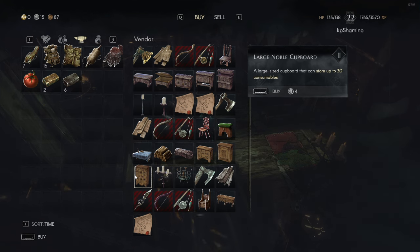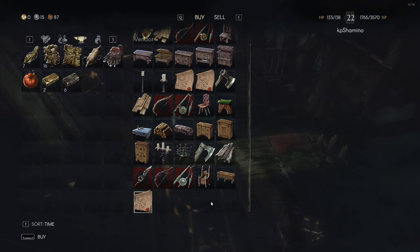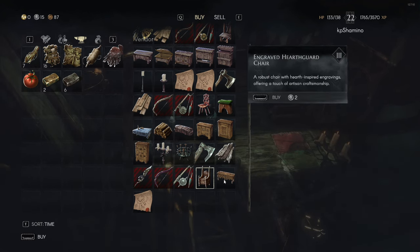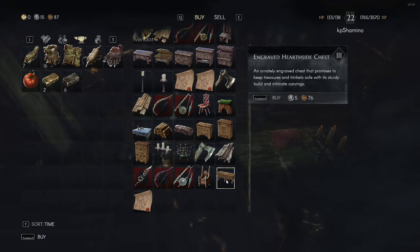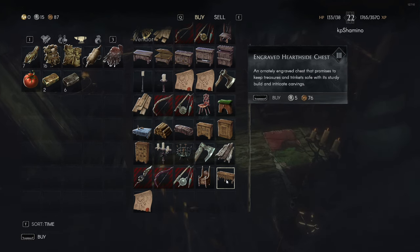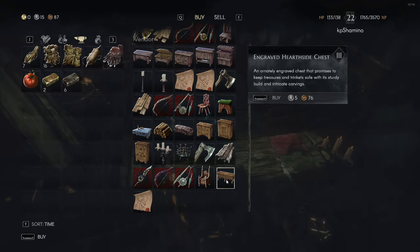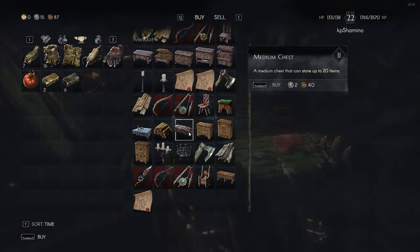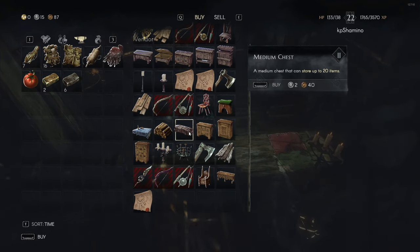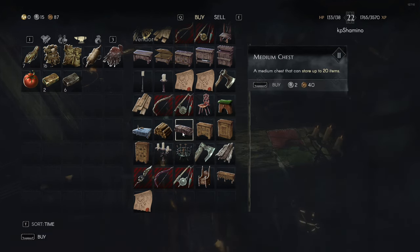For the last tier, there is only one storage option: a chest that's going to cost you five silver and 76 copper, allowing you to stack 35 items. But this is a little bit of a ripoff, because you pay five silver 76 copper for 35 slots, when two medium chests give you two times 20, which is 40 slots, and they only cost four silver and 80 copper.